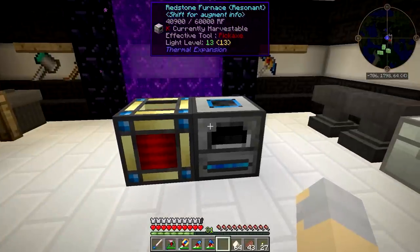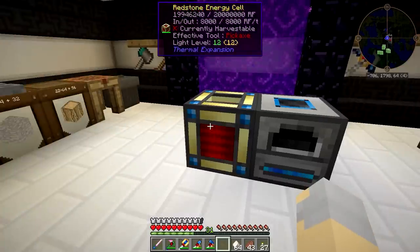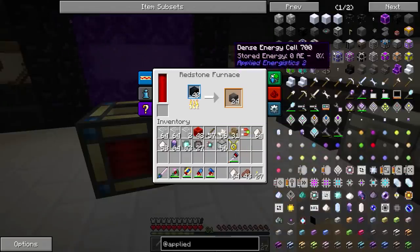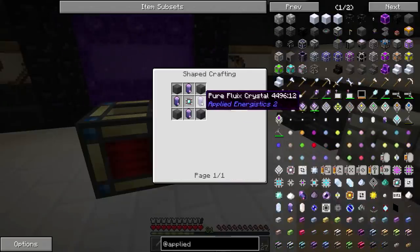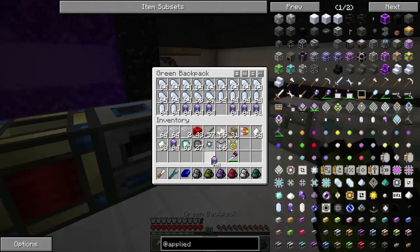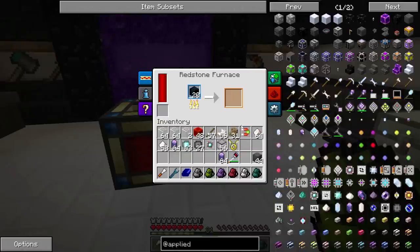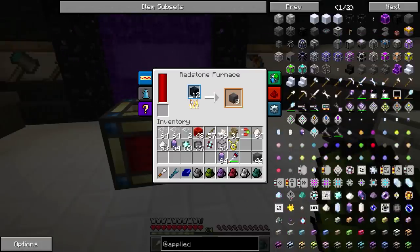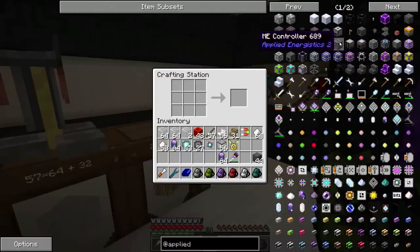It's actually being powered by this energy cell, but it's just flying through that stuff — that's going to get us plenty of that Skystone. We'll also need pure Fluix crystals, and I happen to have a bunch of those, so we're good on that side. And we need an engineering processor, which we just made. So there we go — we now have the ME controller.